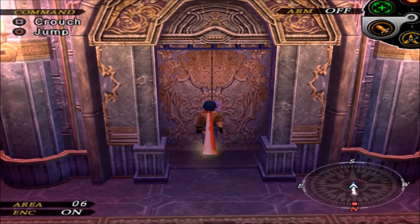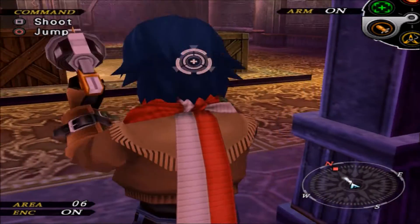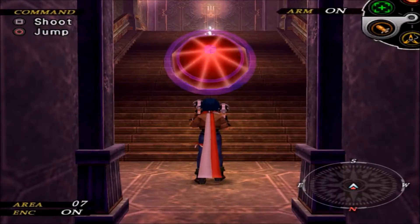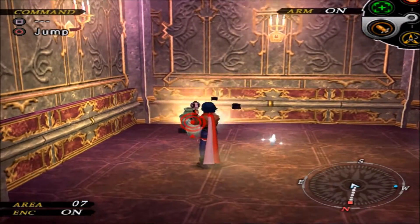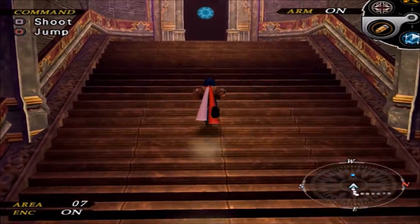The door closed, but this thing kind of opened. So what you have to do is stand over here behind the grating, then blow up that box. Then you can move on. Moving and grooving right on up through here. We have some pots over here that can blow up — let's do that real quick. But there's nothing to be had in there.